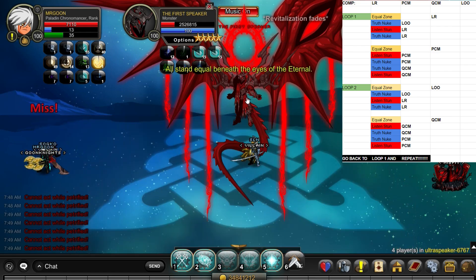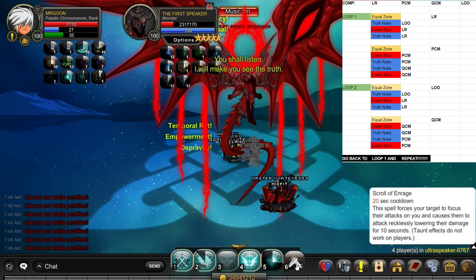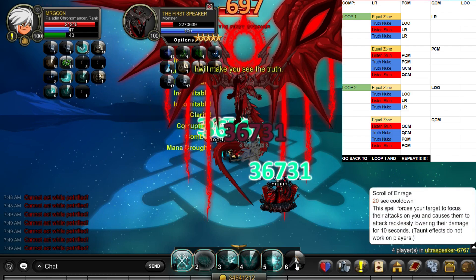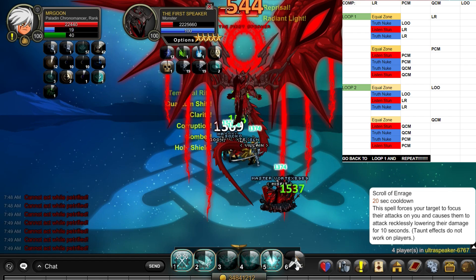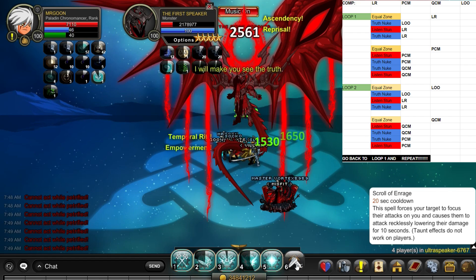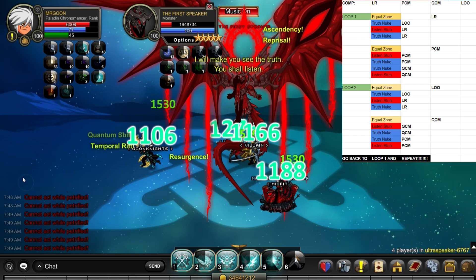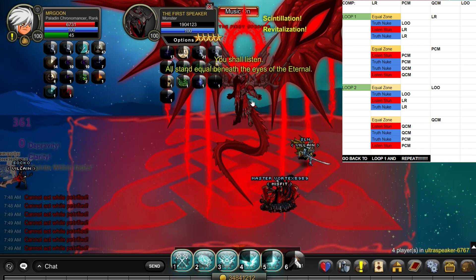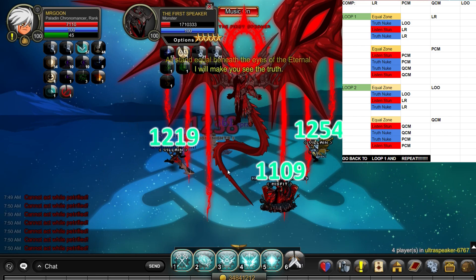Continuum Chronomancer, also known as Quantum Chronomancer, is currently in the middle, so we're now into that last little bit at the bottom of the diagram. It is my double coming up to start with a little taunt. The taunts are really not difficult to time — it's just the case that as soon as the first text comes up, in this case for a 'Truth' nuke, I just need to make sure I hit it. And as it is followed by a 'Listen,' don't forget to move out of the way before you end up getting stunned and stuck in the zone.